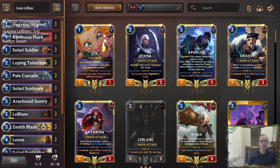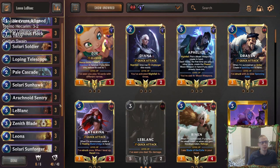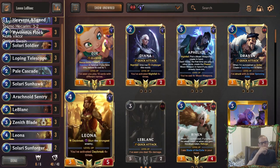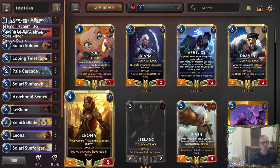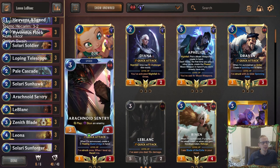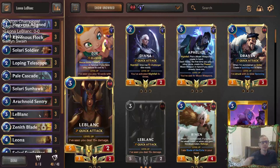Welcome everybody in Twitch chat and on YouTube for some Leona LeBlanc — our second random champion deck. Today we're playing a mostly all-daybreak deck with a little bit of Reputation sprinkled in. A nice mid-range pairing; these two should pair pretty well together. They're at different spots on the curve, both like attacking. Leona and the daybreak stuff stuns a lot of things. The Noxus region has Arachnoid Sentry that can also stun, and then you have Ravenous Flock, which can pair with any of these stun cards.